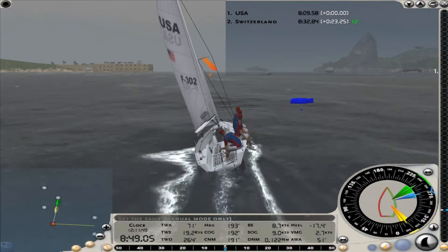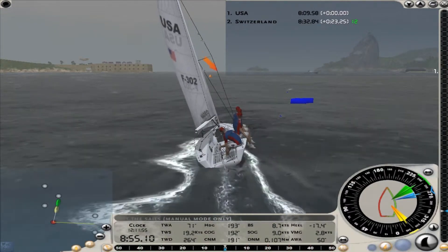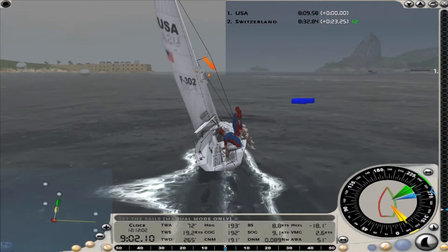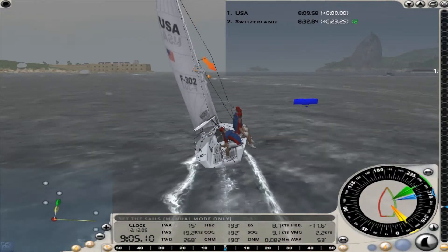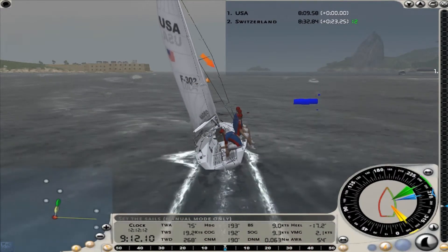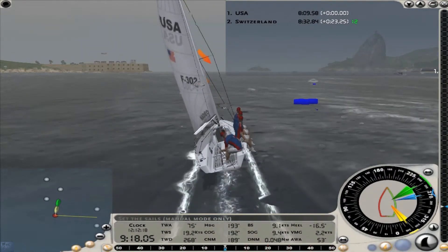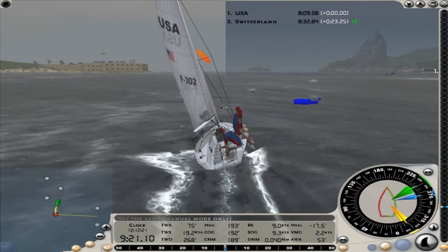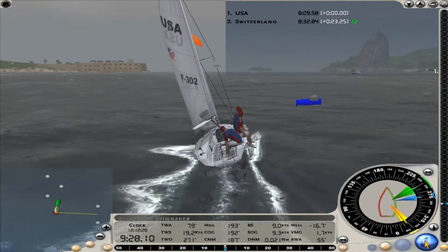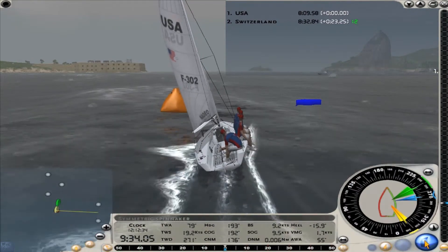We're going to leave the third mark to port, then hoist the spinnaker for our dash to the finish line. Because this is basically a beam reach, we can make this mark without any problems. We can sail closer to the wind if needed or fall off — regardless, we're going to make this mark, and so is the Swiss boat. A big risk right now would be touching that buoy as I round it — if any part of my crew or boat touches the buoy, I have to serve a 360-degree penalty. But we round it easily.